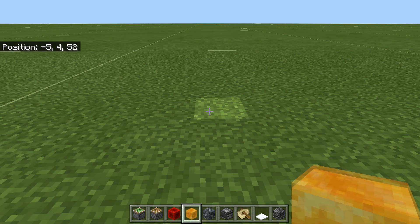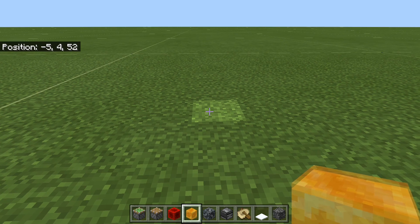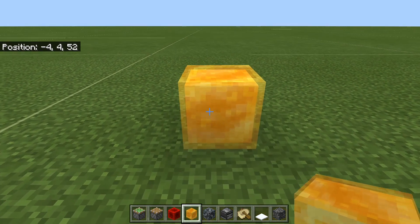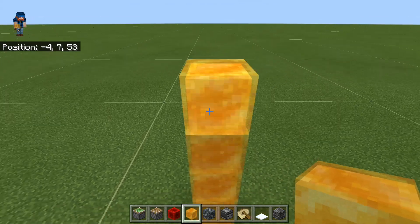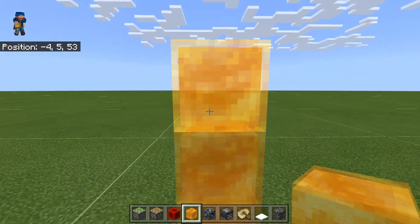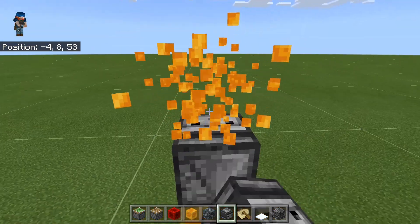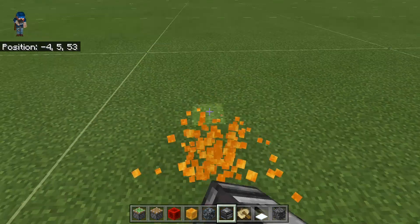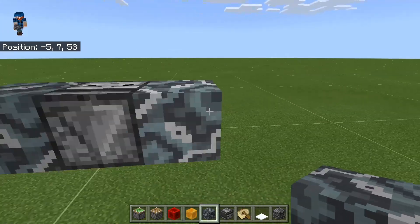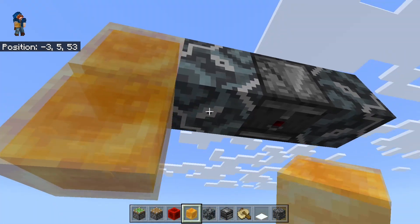So far you have seen the mechanics behind Project Snowbird and watched the prototype flyer in action. Now I'm going to show you how to build the prototype flyer. First thing we're going to do is take honey blocks and build up six or so blocks, then come down and place an observer facing upwards. Now we're going to place two glazed terracotta on either side of the observer and two honey blocks downwards on either side.